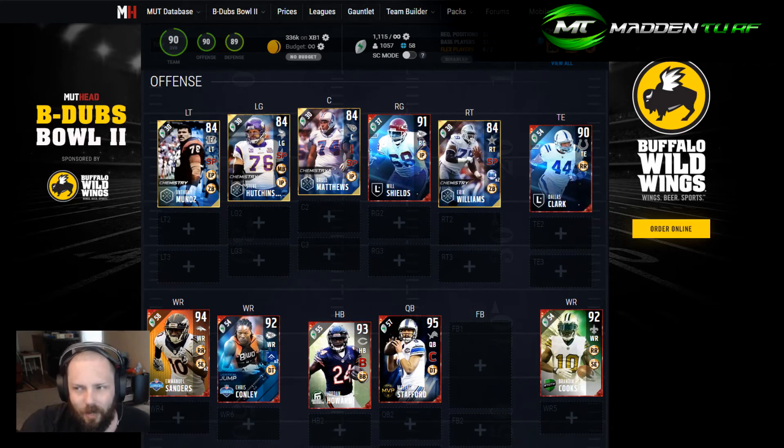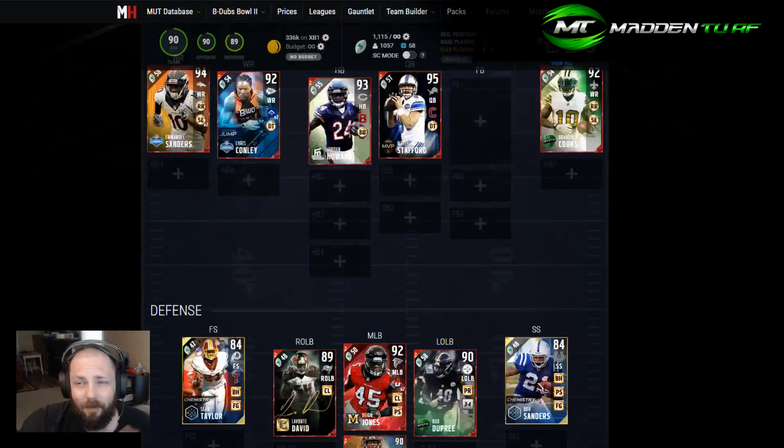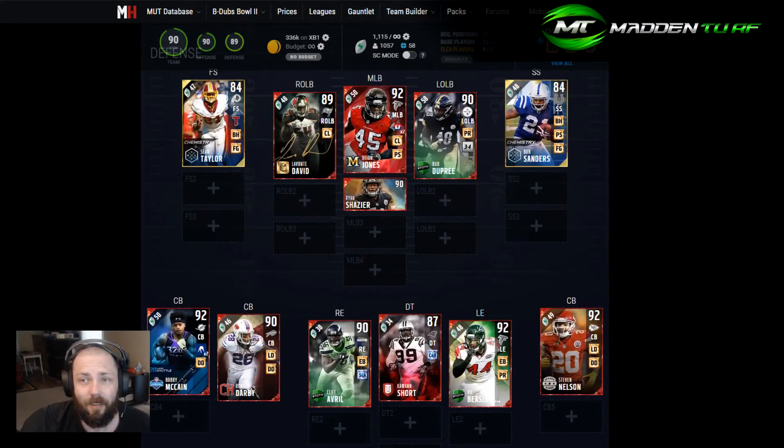Offense is pretty basic, but defense is more difficult because everything that matters on defense is speed-based and fast cards cost a lot of coins. At linebacker especially, I tried to find the fastest linebackers for each spot and plug them in as best as possible. This is really as good as it gets for that budget. If I were spending extra coins anywhere, I'd start at linebacker and cornerback.